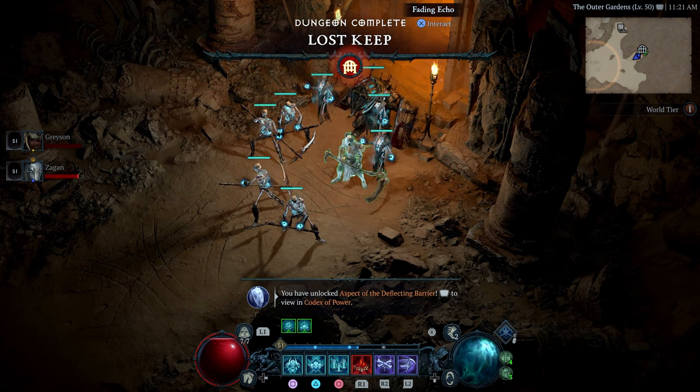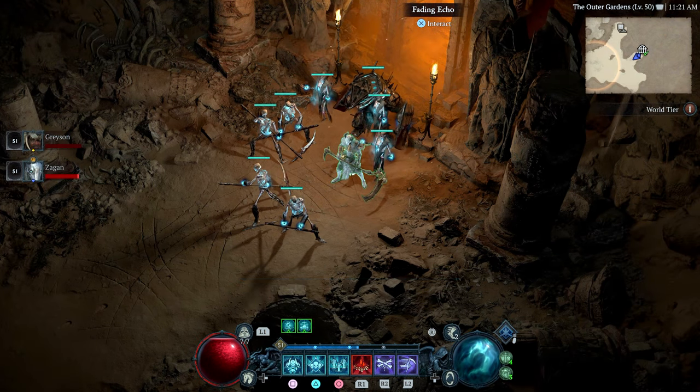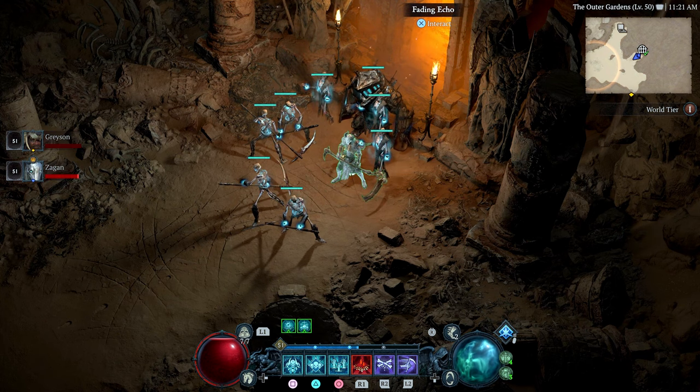So you're able to farm a lot of different things doing this. Just crank it down to World Tier 1, get you and one or three more friends, everyone split up into different regions, complete those dungeons in that region, and move from region to region. Everyone will unlock the renown in those zones, and the main thing is you're going to be unlocking those aspects from your codex for the entire group even though you're the only one running that specific dungeon.